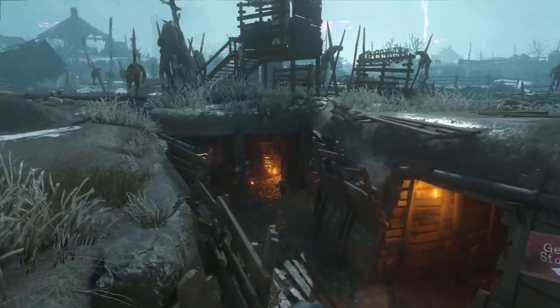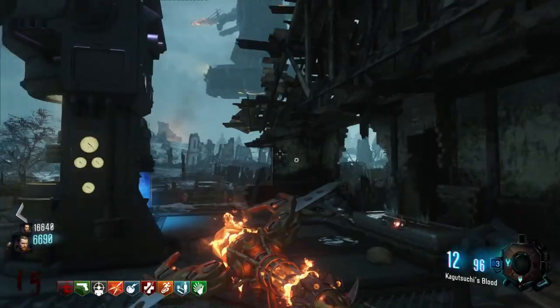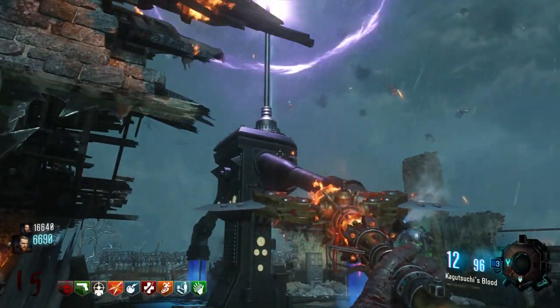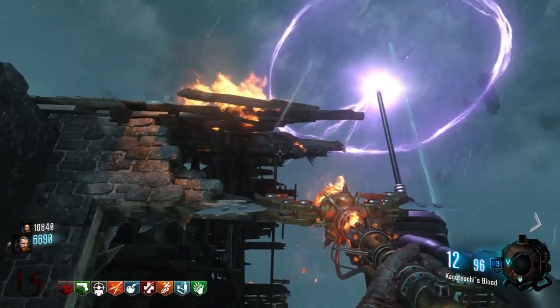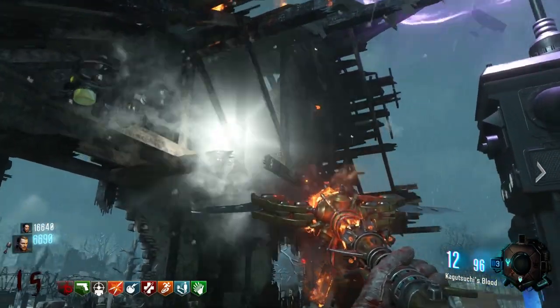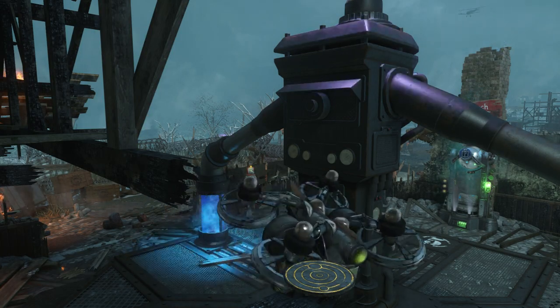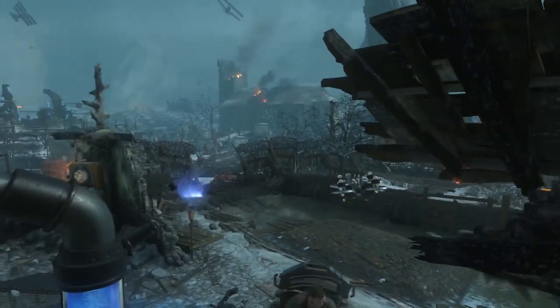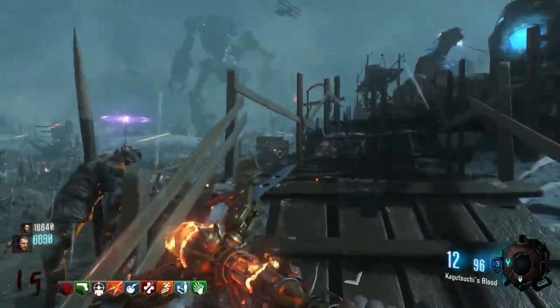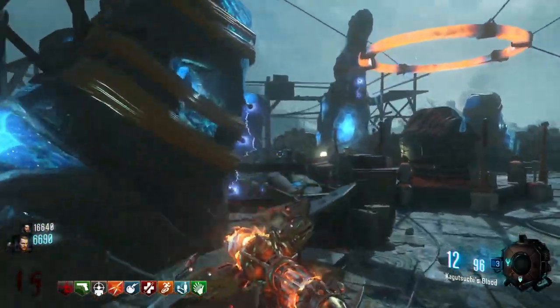The next one is going to be located over here at Generator 5, and it's sitting up on the ledge right there. The Maxis Drone is going to fly over and go and get it. If you're fast enough you can collect all of them in one swoop, which is pretty nice. So there is the second one.